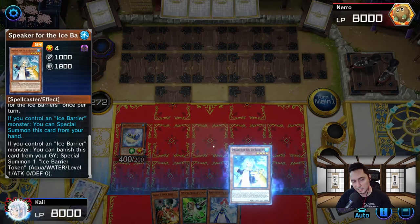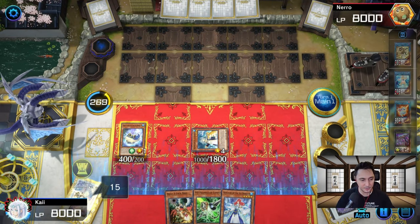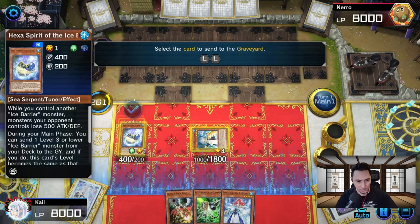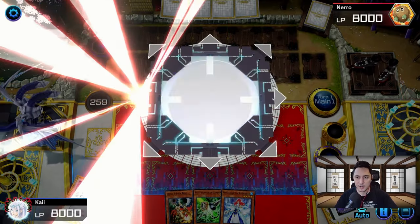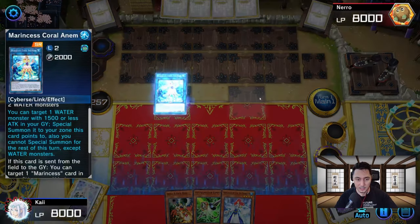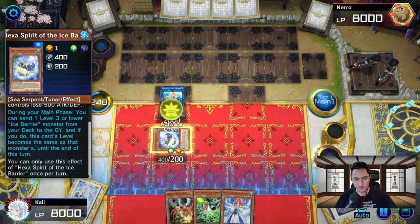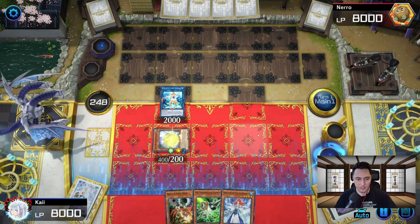We go in with Hexa — he has a hand trap. We activate Speaker for Ice Barrier, go into Anemone, send cards to the graveyard. Our opponent Effect Veiled Hexa, which means he knows how to play. But if I bring Hexa back, can I activate his effect? Yes I can! Now that Hexa's returned, we send Magic and we pop off.